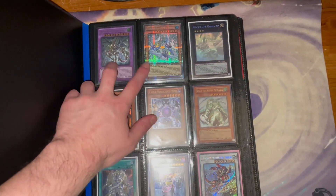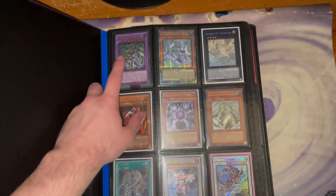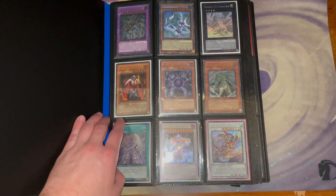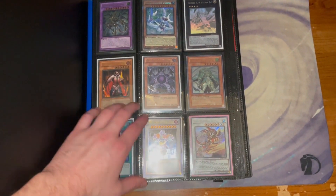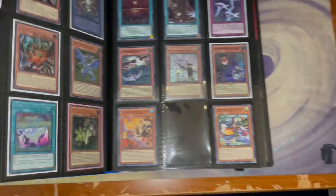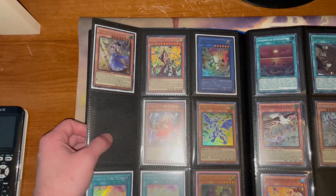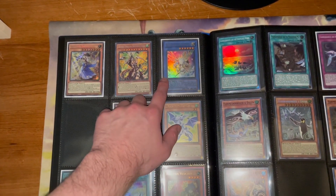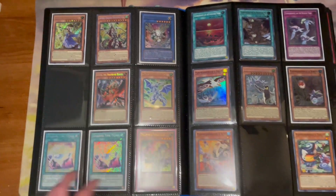Shoot me offers, whatever you guys want to do. We've got starlight, ghost unlimited, ulti limited, slight play copies, ulti Italian, ulti first edition Stallos, ulti first edition, secret first edition. If you guys have any questions about rarity or anything, just let me know. These are secret first at Herald, these are secret first.